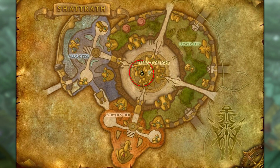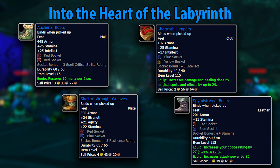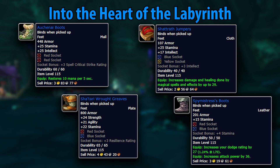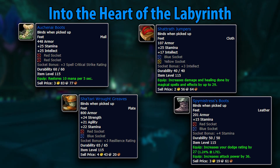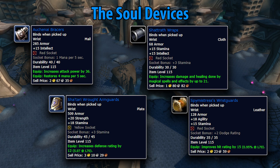In the middle of Shattrath, Spy Mistress Melissa Highcrown will give you the quest Trouble at Auchindoun, which starts you down a quest chain into the Shadow Labyrinth. This quest chain ends with Into the Heart of the Labyrinth, which offers some great boots. If you're a caster DPS, agility DPS, plate DPS, or a tank, you've got some seriously awesome options here. Outside the Shadow Labyrinth dungeon in Auchindoun, there's also a quest called Find Spy Togun, which leads to The Soul Devices — rewarding incredibly potent bracers for basically every spec in the game besides healers. Feel free to pick whichever you want, because you probably won't find many that are actually better.